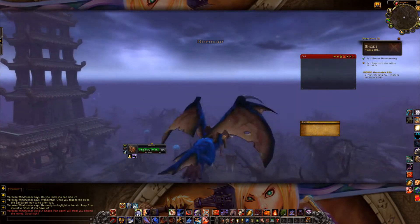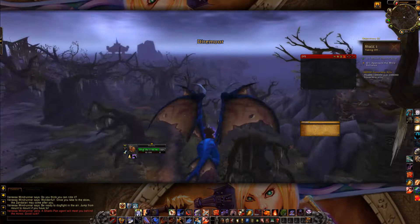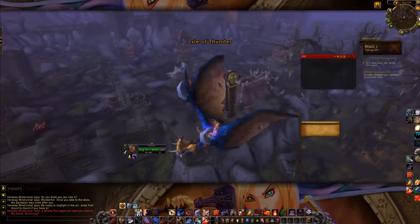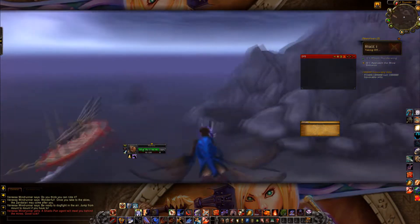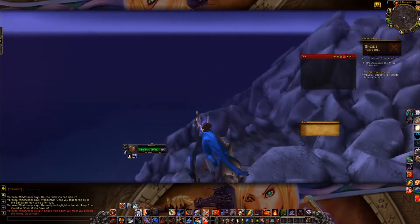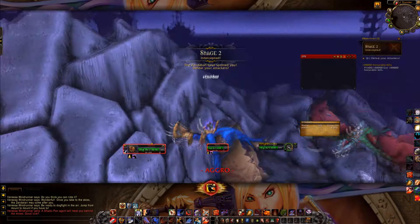In this scenario we're going to meet with a Shadow Pan operative who is going to take us through a mine where we have to take out the person who is enslaving all of the Saurok and basically anyone who gets too close to the area.